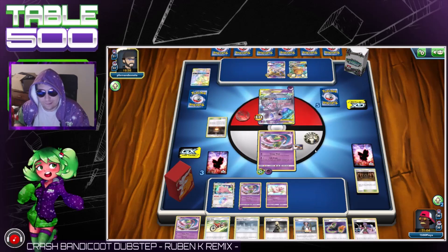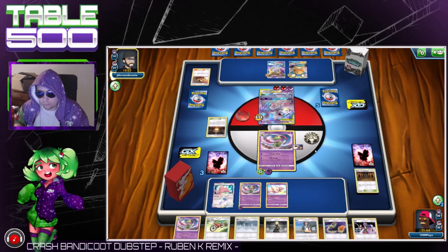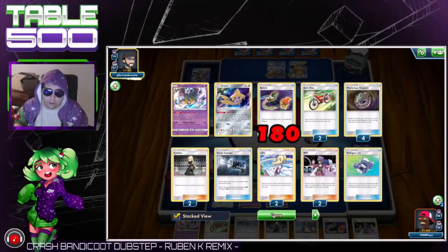Prize one — Xatu doesn't really help us. Two — Acro Bike. Three — Switch Out. Those are all kind of bad for prizes honestly. But he's definitely going to revenge knock us here. The cool thing is because he revenge knocks us we don't get this Recycle Energy back — which is pretty 10 out of 10 if you ask me. So he's going to stack all four of these things on, then Brilliant Flare probably — just a guess.